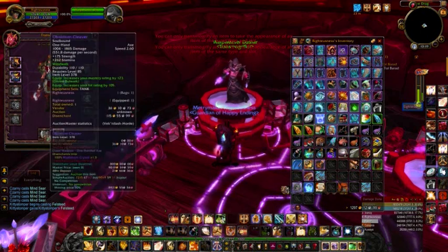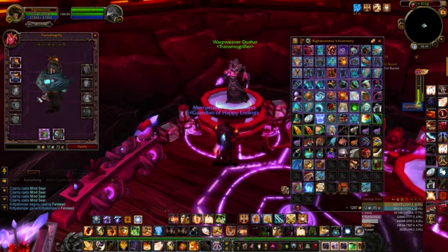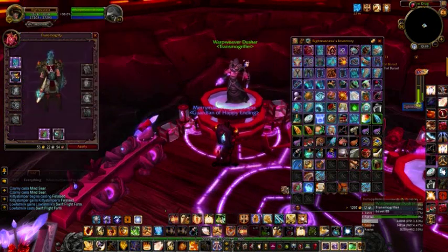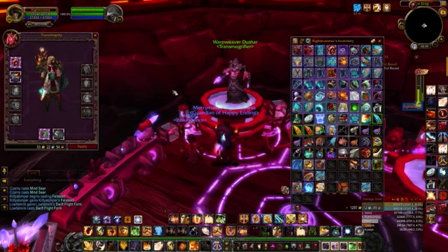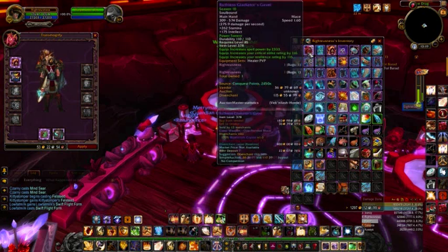Now, Blizzard itself stated that these rules could change over time, so for the full list please take a look at the URL in the description. Your character must be able to equip both items, and both items must be the same item type. So a one-handed axe can only be transmogged into another one-handed axe. The same thing applies with armor: cloth can be transmogged to cloth, leather to leather, mail to mail, and plate to plate.